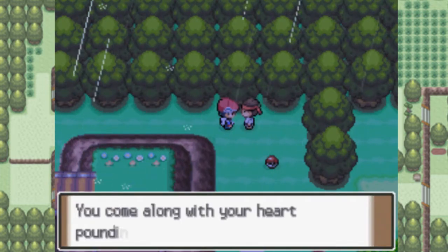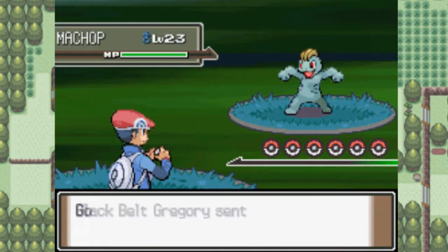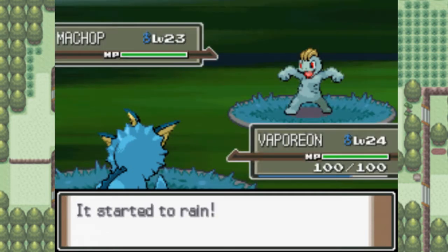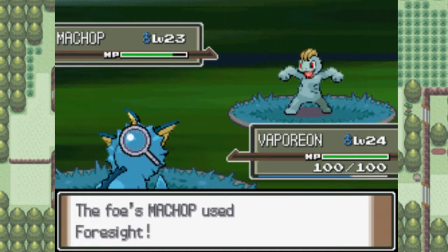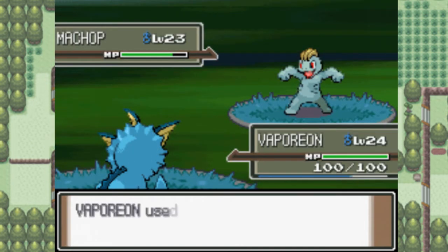You have to fight this guy to get that item there, so we'll just go ahead and fight him. He's technically a required fight, so there's no reason to skip this. He has a level 23 Machop. I'm so annoyed that Vaporeon doesn't know a Water-type move or even an Ice-type move. It learns Aurora Beam at level 36, but we're still 12 levels away from that — probably another 10 to 12 episodes until we actually get to it.